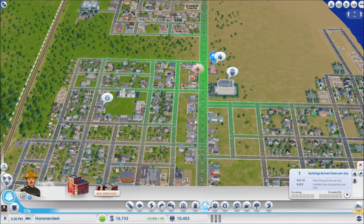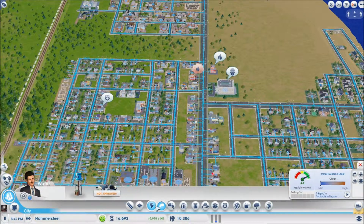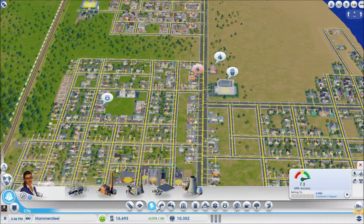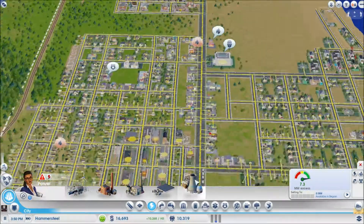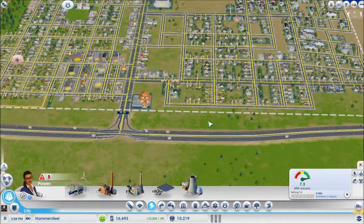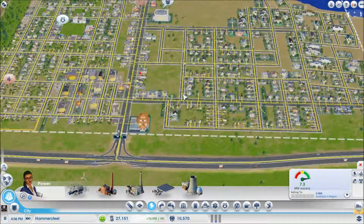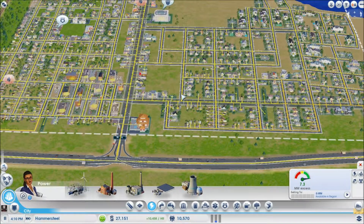Trash looks perfect. Fire station — we only have one and it looks like they're doing okay. Sewage seems to be fine, water is good. And now it looks like it's in fact time to go. I hope you guys enjoyed today's adventures — as always, guys, keep it real and I will see you guys tomorrow!